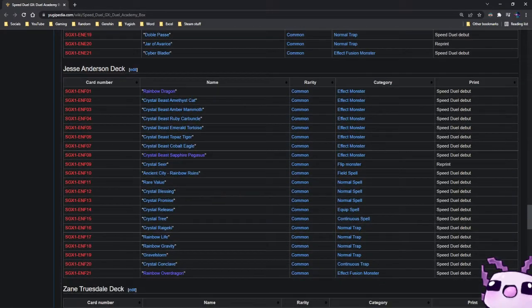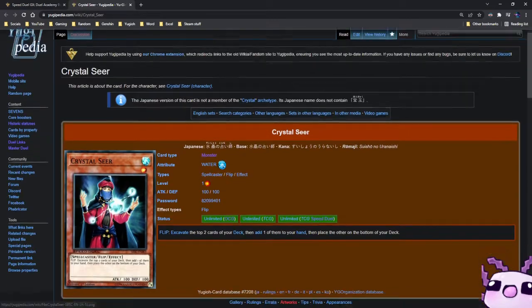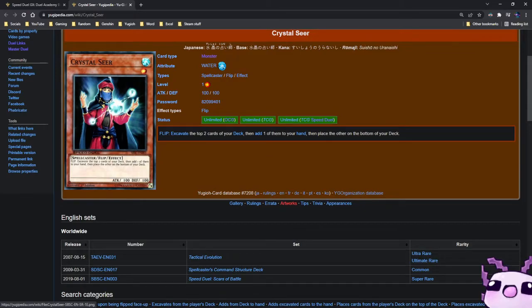Then we have the Jesse Anderson deck with all 7 Crystal Beasts: Cat, Mammoth, Carbuncle, Tortoise, Tiger, Eagle, and Pegasus. If you want to build Crystal Beasts, pick up the cards from here, because these are legal to be played in the TCG. You also have Crystal Blessing, Promise, Release, Tree, Raigeki, and Rainbow Ruins. Crystal Seer is a great reprint — I remember people playing this back in 2007.